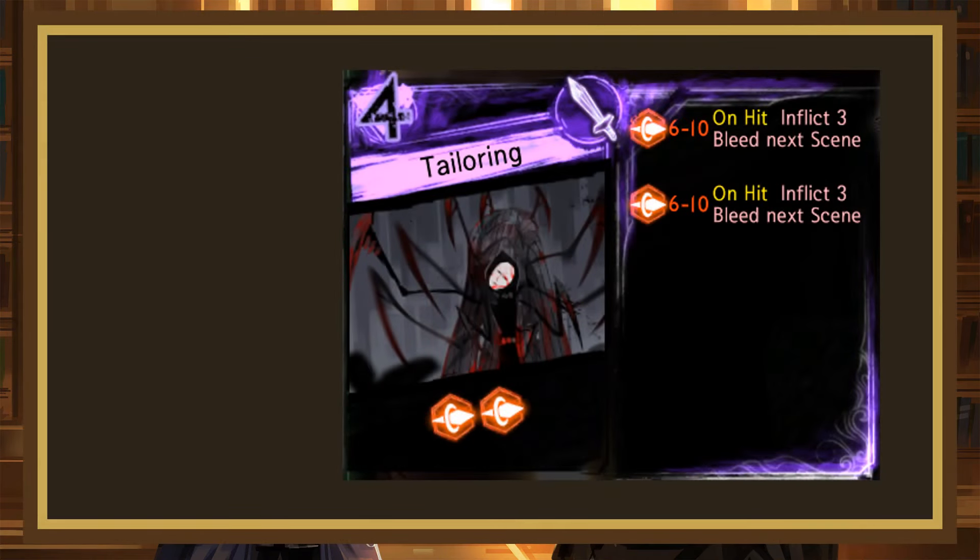Our first card is Tailoring. This is our first 4-cost, and it's pretty good, rolling 6-10, 6-10 pierce, both inflicting 3 bleed on hit. It's extremely likely to win clashes and deal a lot of damage. One issue it does have is that since it costs 4 light, it's fairly awkward to play due to librarians having 3 starting light at this point of the game. The damage is really good with the 6 bleed though, so I think that's an effort to be a B-.